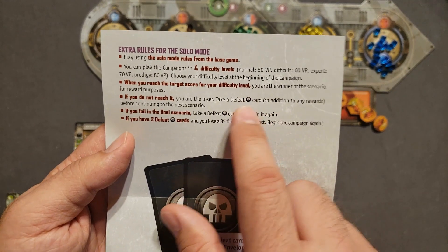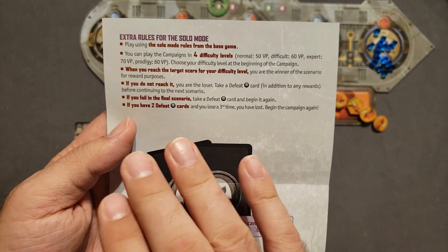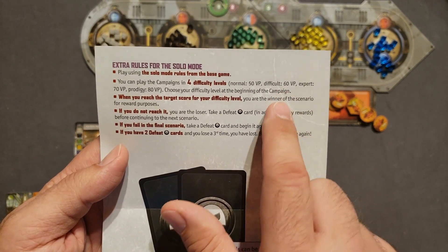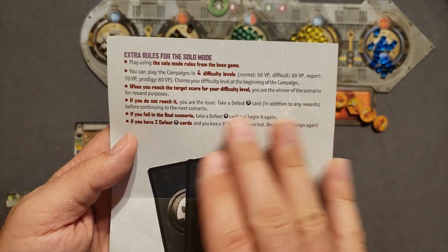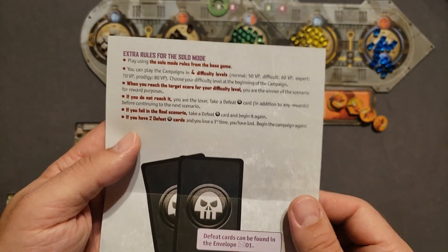If you don't reach the required victory point threshold, you take a defeat card. Once you have two defeat cards and you lose the third time, you have to start the campaign all over again. But every time you do reach that victory point level, you're considered the winner of the scenario for reward purposes — we'll go over that at the end of the scenario, assuming I win.